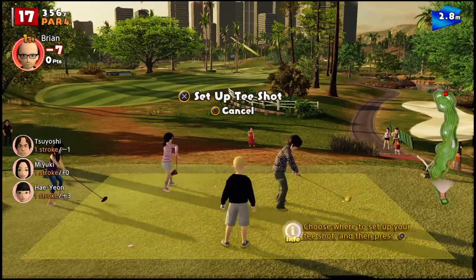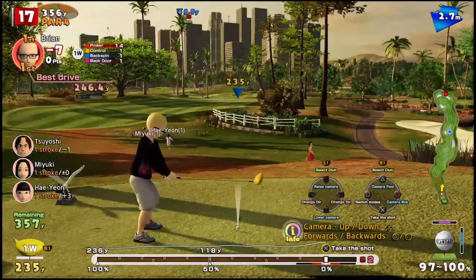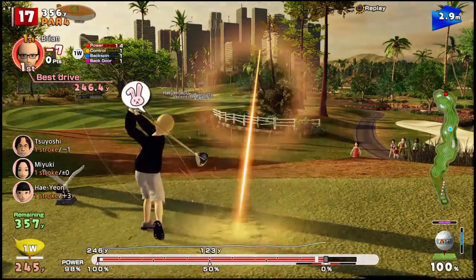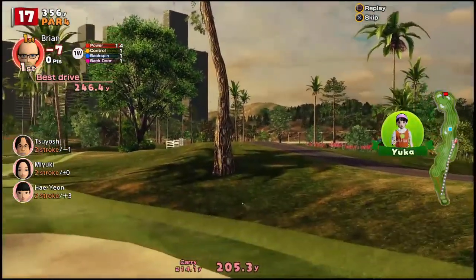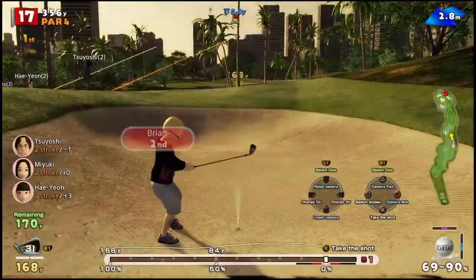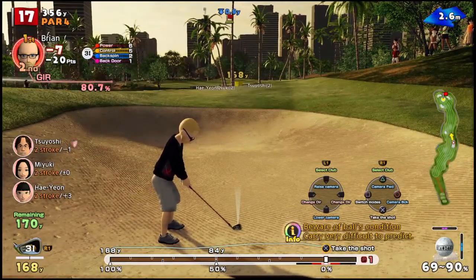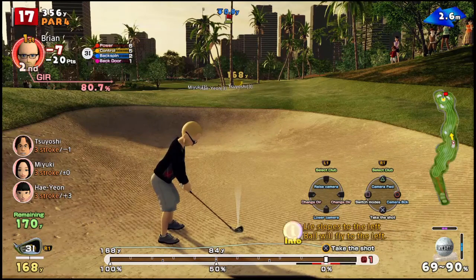Two holes left now. This is another par four, so we must be ending on a par five. We're going to drop right here and watch out for that sand trap. We haven't used our power shots — we'll use one here. I missed that really bad. The thing about power shots is if you're going to use them — right into the tree! The thing about power shots I was going to say before I was rudely interrupted by my own terrible shot is that you really have to be accurate or you're kind of in trouble.